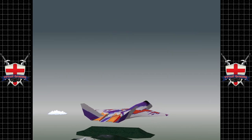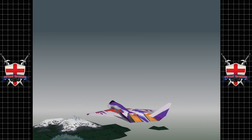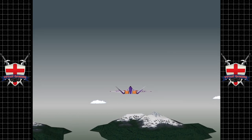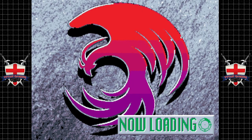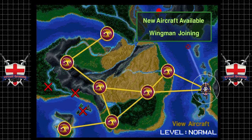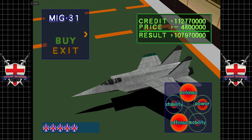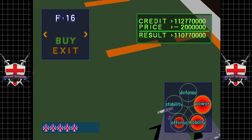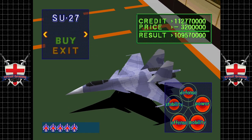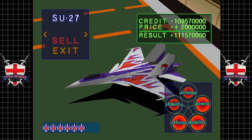Look how much we got for that one ground kill - ridiculous. Having said that, as the guy getting paid I'm not complaining. Fast forward to loading. Hey, we have some new aircraft available. Let's have a peep. The SU-27 - the SU-27 is actually a really good plane, very high stats. So let's buy one.